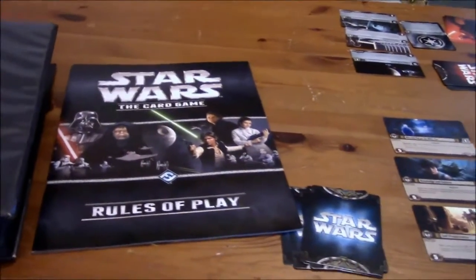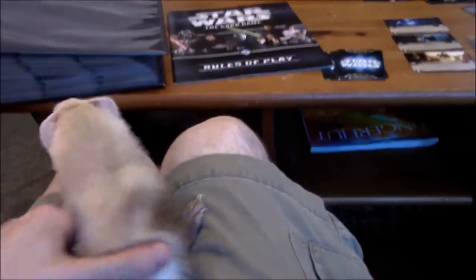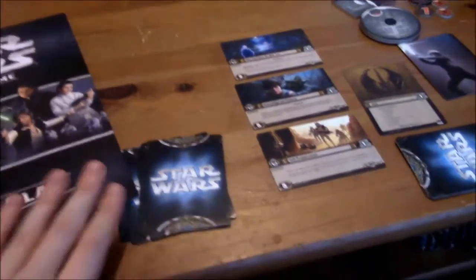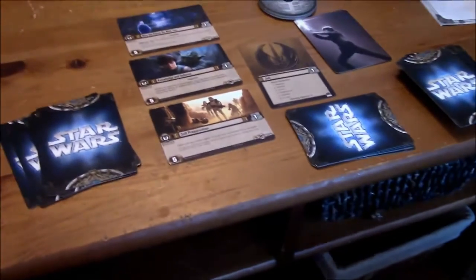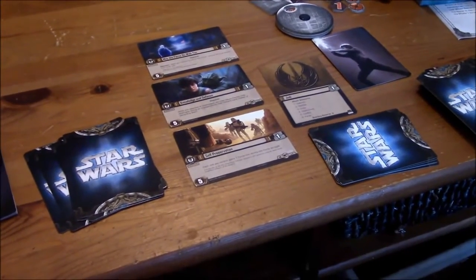There's a ferret here nibbling at my fingers — say hi, Sandy. So Sandy was nibbling at my left side while I was trying to talk. Anyway, I am the Jedi affiliation. We've chosen to go with eight objective sets each.